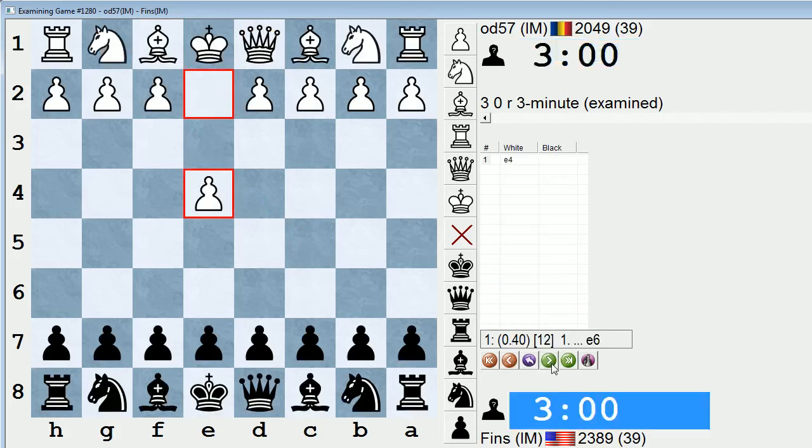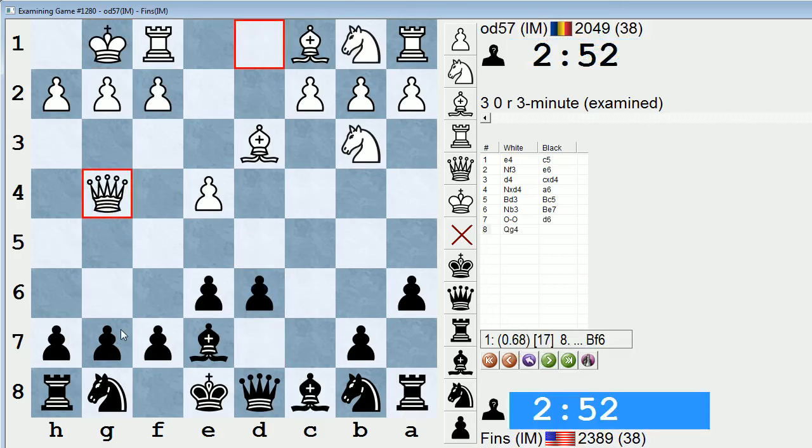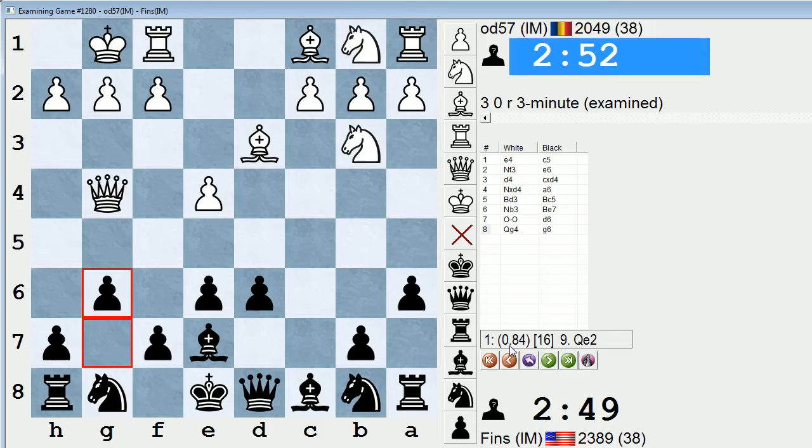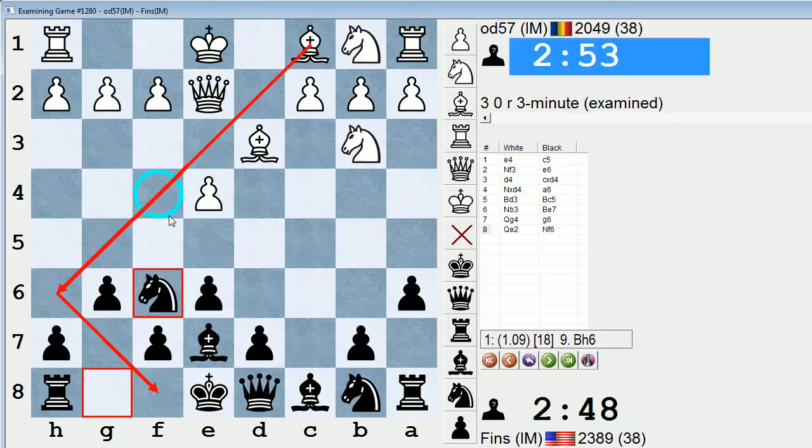Knight g4 — before we could play knight takes e3, he just resigned. Bishop takes e3 is also pretty convincing too. So if you're playing this line for white, you have to play queen g4 prior to doing f4, because after queen g4, g6, queen e2, so that black doesn't play knight f6 with tempo — if ever knight f6 is subsequently played, you can play bishop h6 and disrupt black's castling. Don't want to put that pawn on f4 yet. I hope you guys enjoyed this blitz video — I'll be back tomorrow with another one. Thanks for watching, guys, bye.